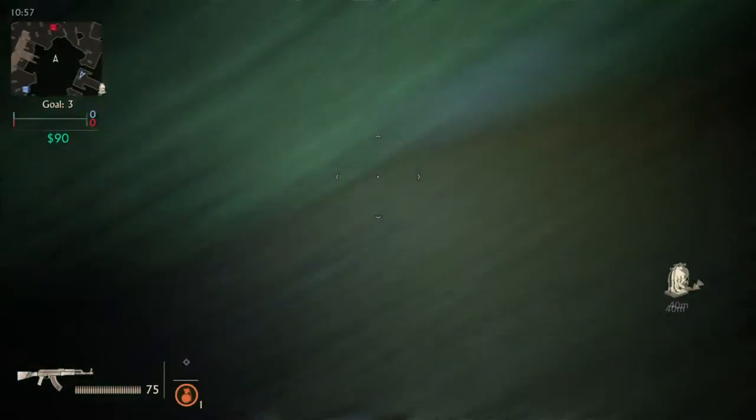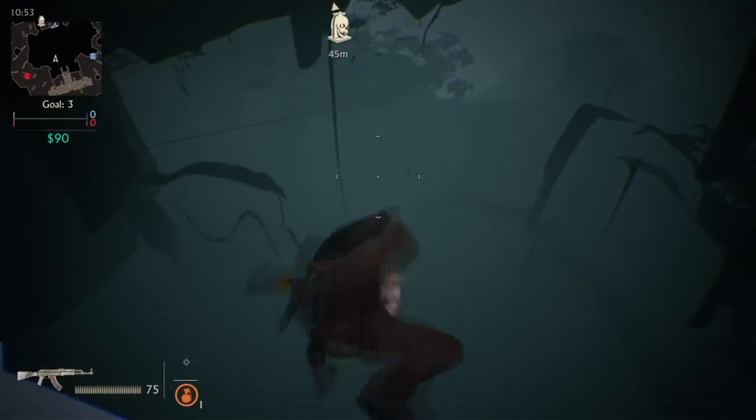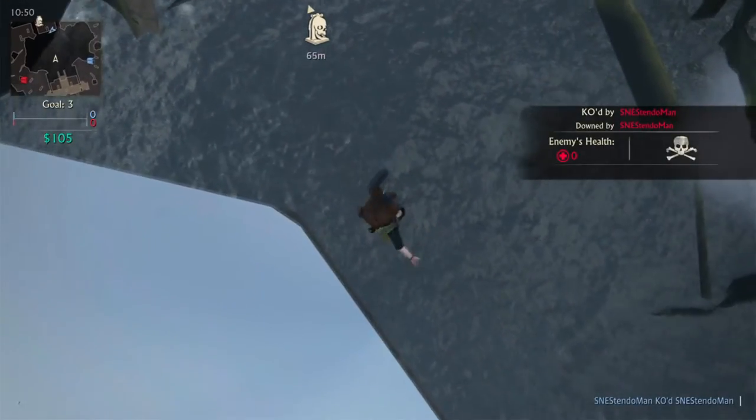When you hit the water, press square to rifle butt, then hold circle to swim down. And yes baby, it's that simple — and now you're able to swim under the map.